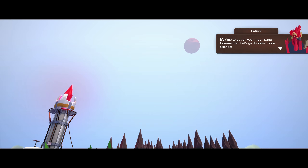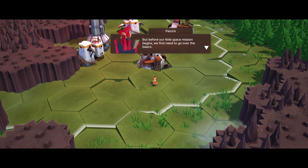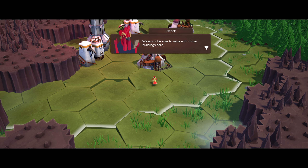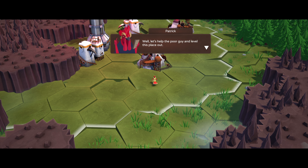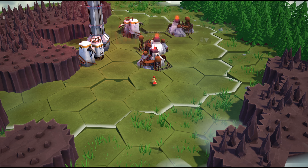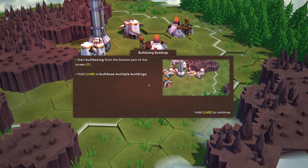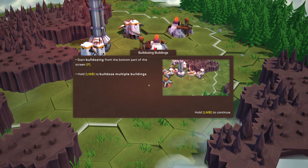I don't think this guy's telling me the truth. 'That's right, we're going to the moon, baby! It's time to put on your moon pants, Commander.' I like Patrick. Before our little space mission begins, we need to go over the basics. Looks like some genius built random stuff next to the mountain. We need to bulldoze from the bottom part of the screen.